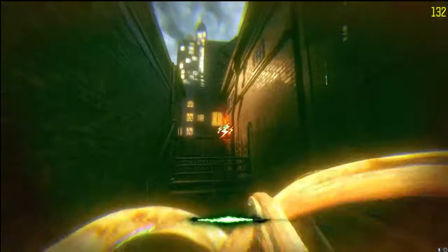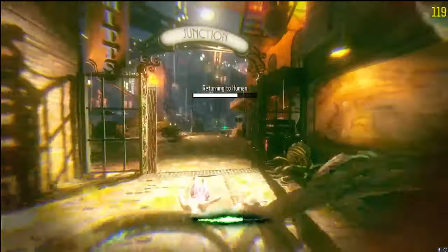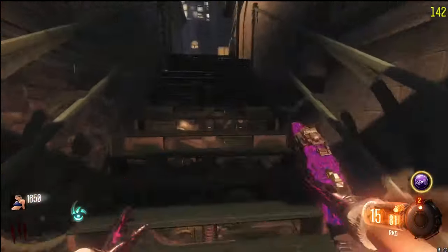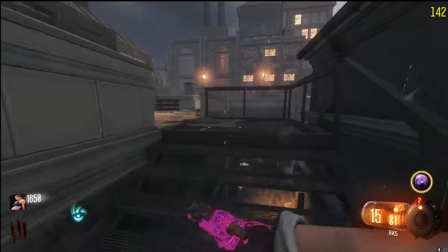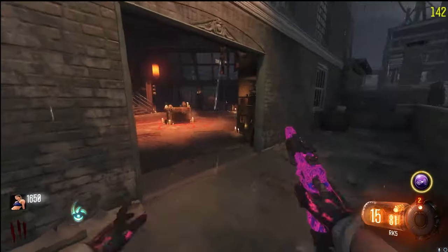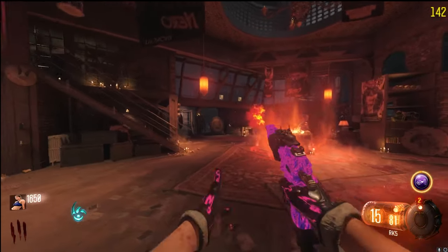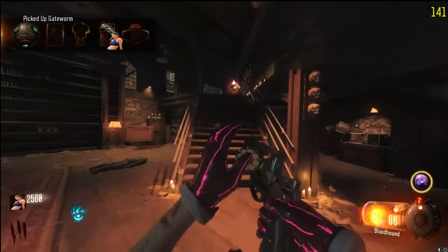For some reason - I don't know if it was because I was using custom mod - it wasn't letting me jump on top of the fence and power the gate on originally, so I just had to do that after. Anyways, I just ran up into Nero's Lair and began the ritual, finishing it up there.